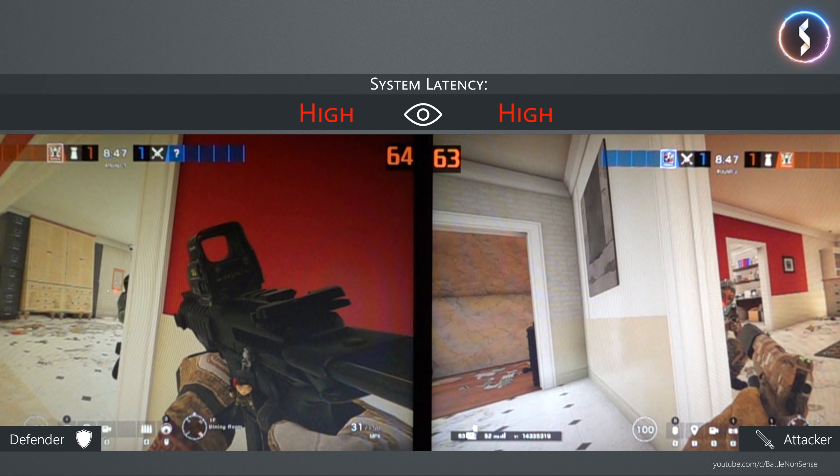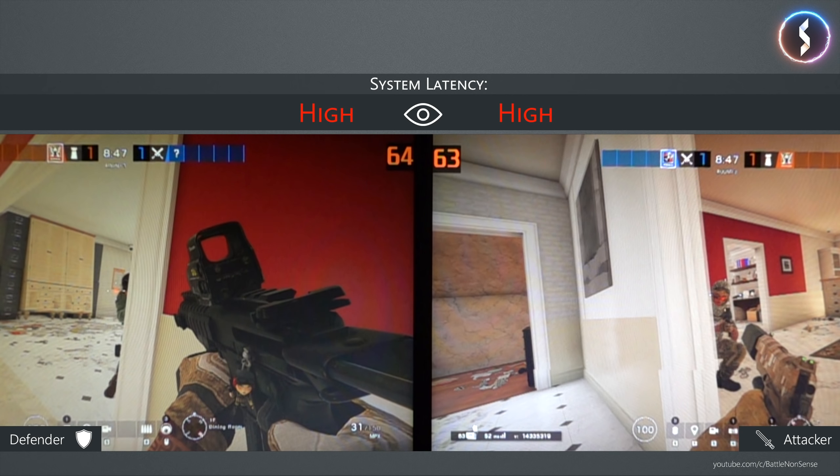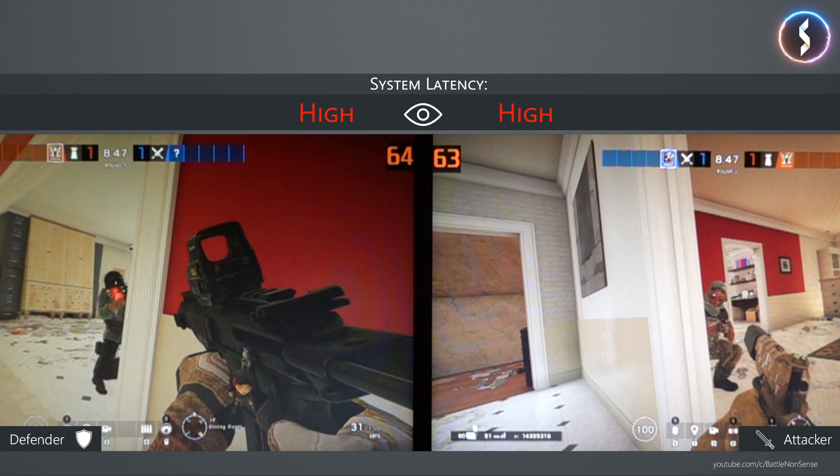Even though it's just a few frames, the attacker has a small advantage in this test as he gets the defender in his crosshairs first. This is mostly down to the delay caused by playing over the internet, where the attacker or peeker usually has an advantage unless he is playing at a very high ping.